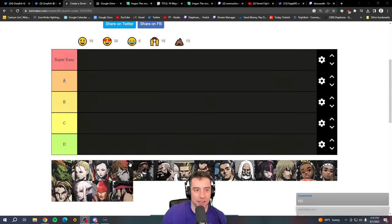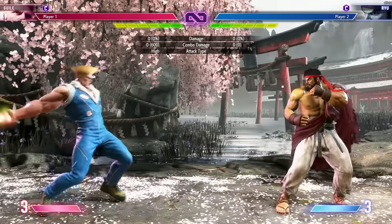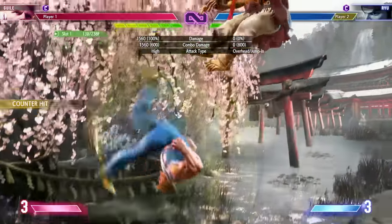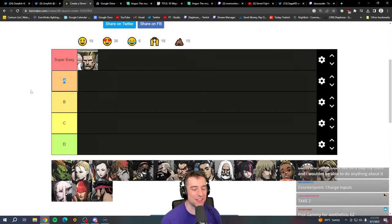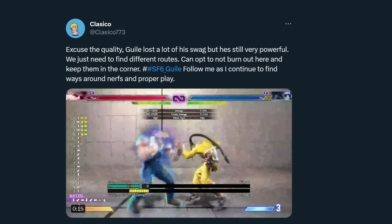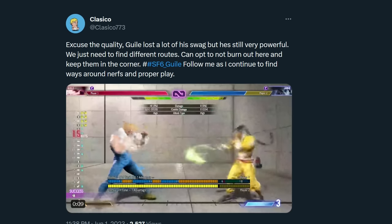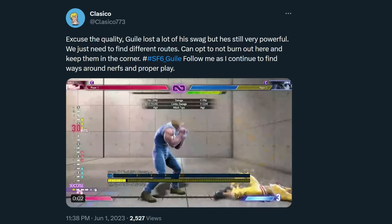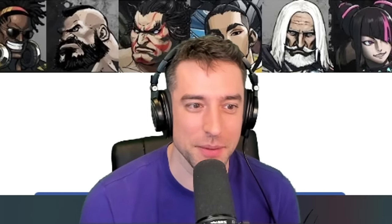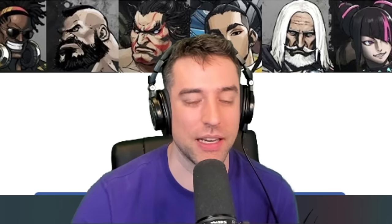Take Guile, for example, who I think is in super easy tier. The reason is there's only three specials you need to know: you just zone out with sonic booms, you flash kick if they jump, and you do the sonic blade if they're turtling up. It's a very straightforward and easy-to-execute gameplay — easily one of the easiest characters in the game. That said, Guile has advanced stuff like boom loops with 40 to 50 hit combos, but those aren't relevant here. This is about getting past the skill floor and playing at an intermediate — let's call it platinum — level. You don't need boom loops to get into platinum.